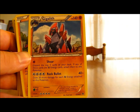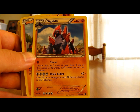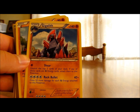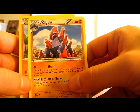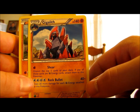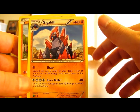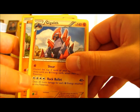There are 2 Boldore and then 1 Gigalith. 140 HP, similar to Krokodile. It has two moves with no ability. Sheer Cold says to discard the top 5 cards of your deck — if any are fighting energy cards, attach them to this Pokemon. You'll need those energy cards for Rock Bullet, which takes 4 energy cards of any type and does 40 damage plus 20 more for each fighting energy card attached. So with 4 fighting energy cards that's 4 times 20 = 80, plus 40 = 120 damage total. You'd be able to knock out almost anything in one or two moves. I would actually consider putting another Gigalith in there because it's so powerful.